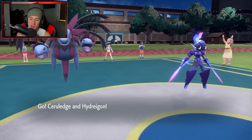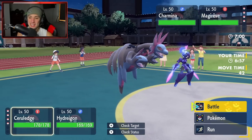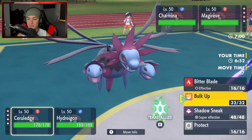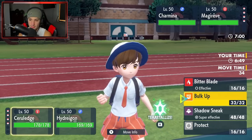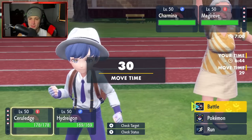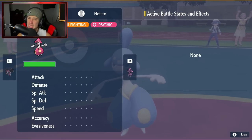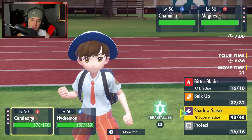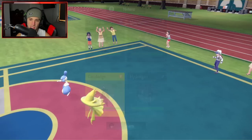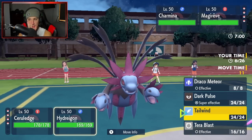They bring in the Pokemon I wanted to see — Mismagius is going to come out. Super dope Pokemon and super dope shiny — nice little gold look. I could Shadow Sneak here, but I kind of want to Bulk Up instead. Let me check — Mismagius is a straight Ghost type. We're going to go for the Tera and Bulk Up. We want to get this Pokemon set up.